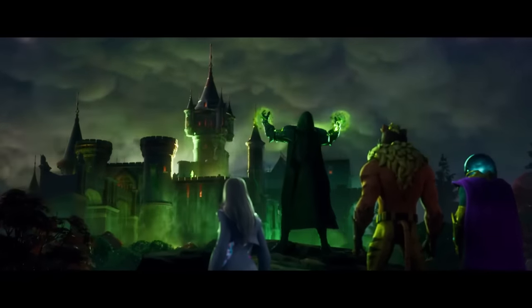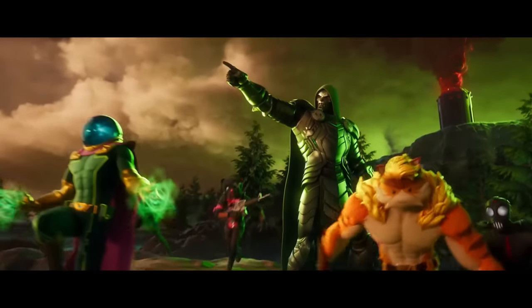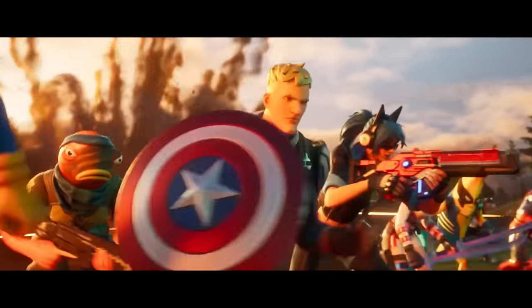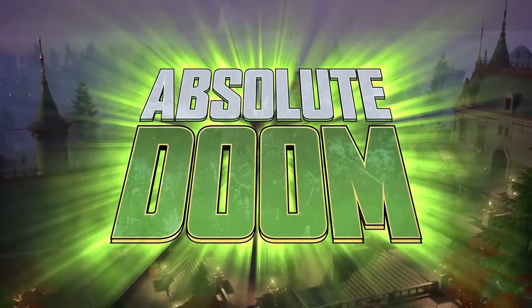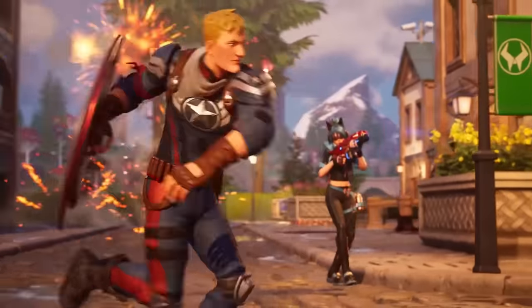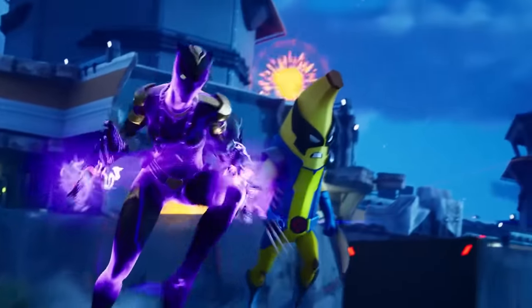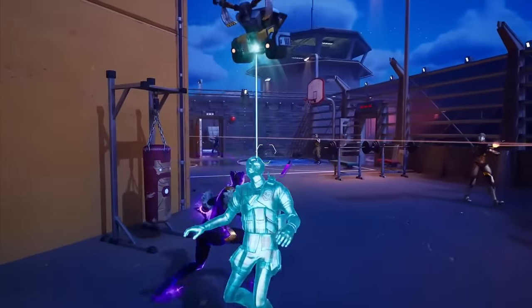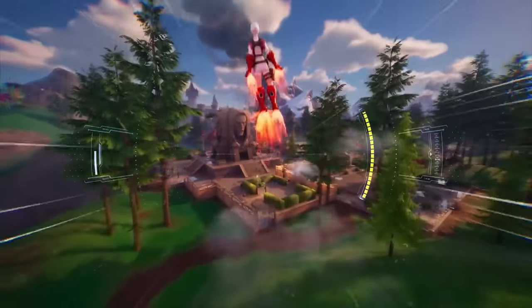The shield could probably attach to Jonesy's back as the back bling too. For the glider, I think it'd be fun to stand on a big Captain America shield. For the emote, I think it'd be really cool if the shield is on the ground and he stomps it so it slides up and he catches it — Chris Evans' Captain America did that a lot in the MCU movies and it always looked really sick.